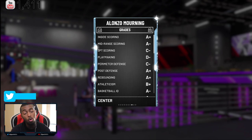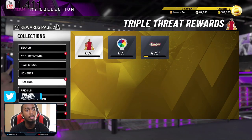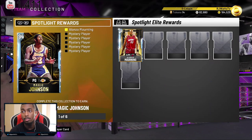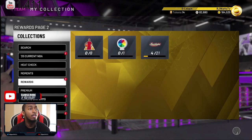The Alonzo card — I know people are asking if he's worth the grind. Of course, if you want to collect Magic Johnson. You have to collect six Spotlight Elite Rewards cards in order to get Diamond Magic Johnson. That's the only way to get Magic Johnson, and this is the go-to. So that's what we're going for. We got Diamond Alonzo Mourning.